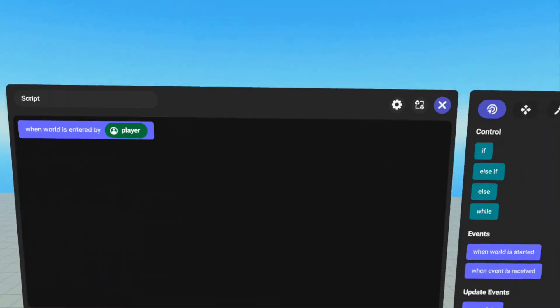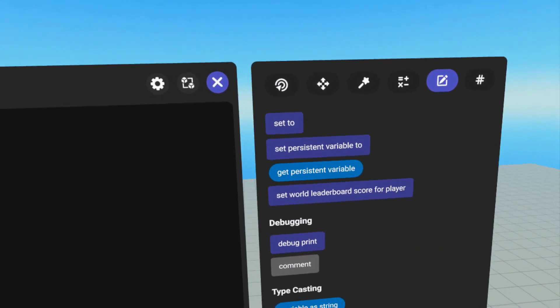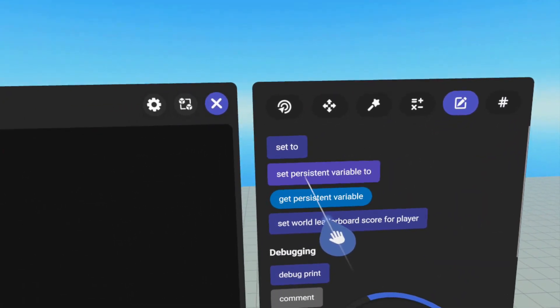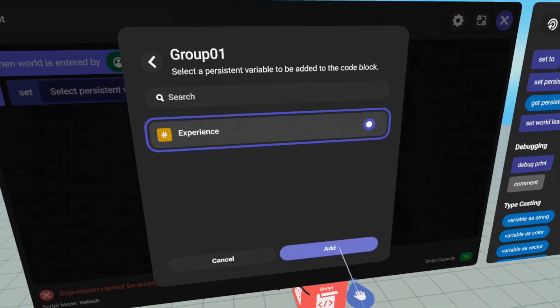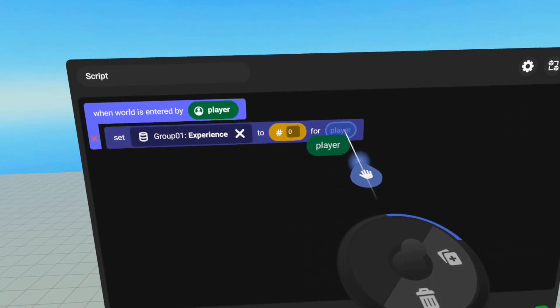I can't tell you how many videos I've made trying to explore how to do this — it is now easy and possible. So how do you use this? There are two code blocks that work with these variables: 'set persistent variable to' and 'get persistent variable' — the same ones we've all used. They're on the values tab, just below 'set to.' For each code block, you click 'select persistent variable' to choose the variable you want. The code block now shows you the name of the variable group and the name of the variable.